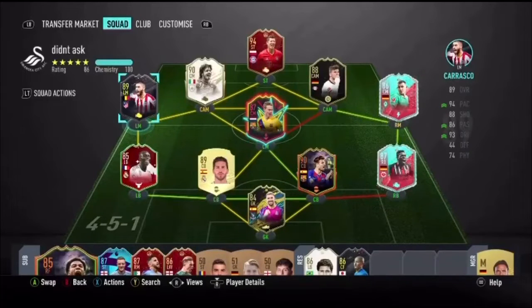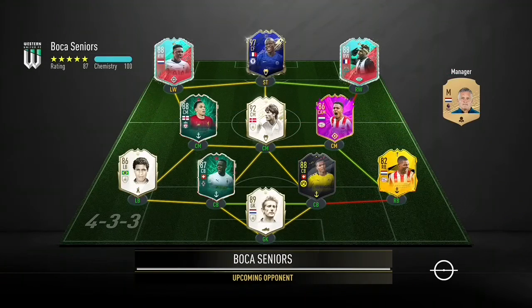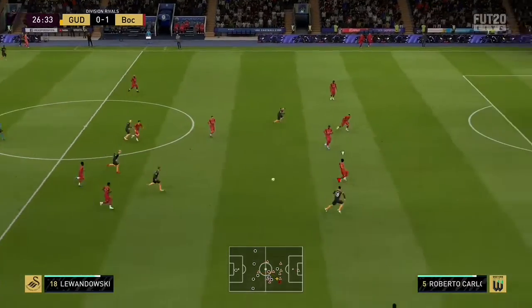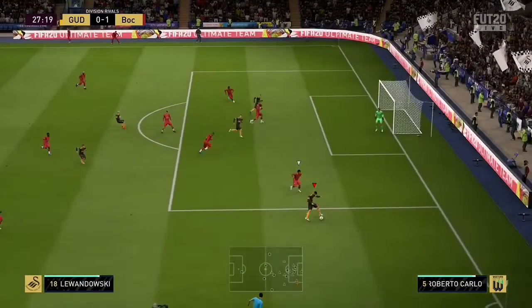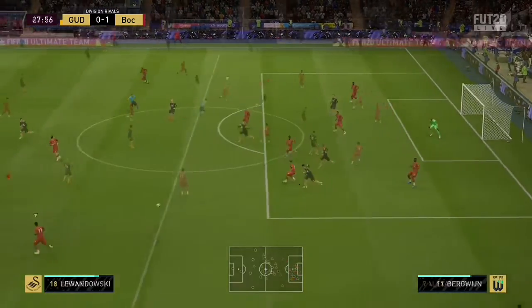I'm now going to jump into some gameplay I captured with Carrasco. As we load into the first game, we match a very solid team — Team of the Arcante, Fut Birthday Saint-Maximin, a Storyline KRG and a Pride Moment Mats Hummels. This is going to be a hard match. Eggstein picks it up in the middle, sends a through ball to Lewandowski who cuts it back to Carrasco. Carrasco finds Lewandowski with a through ball, Lewandowski does a little ball roll, pulls it back, and Carrasco hits a fake shot but misjudges it.